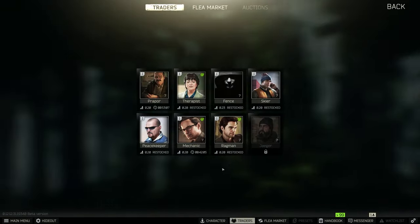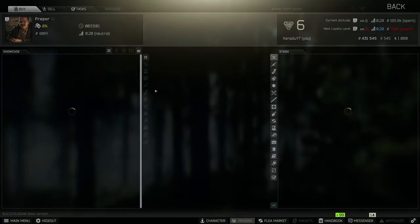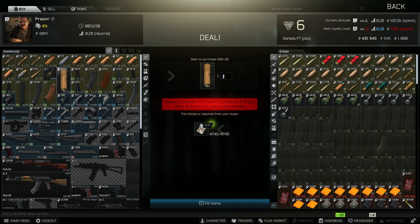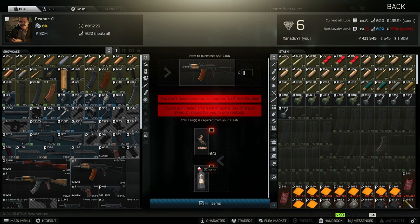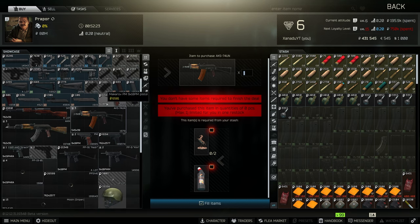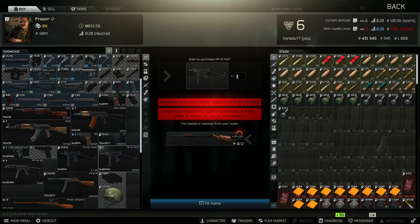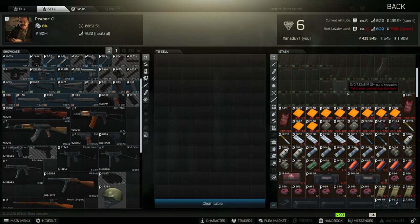Going to the main menu and into trading — these are all the main traders. There are two ways to obtain things from traders: purchasing with currency, or bartering. Not all traders use the same currency, but you can mostly use rubles. In bartering, you find specific items in raid and trade them to a trader for gear — for example, two MP133 shotguns traded for a gun. There's also a sell tab where you can sell your items; each trader accepts different things and may give you more value for certain items over others.